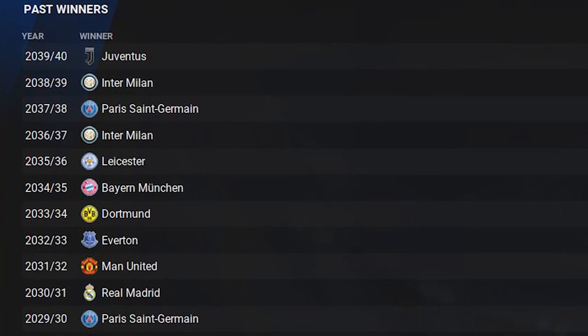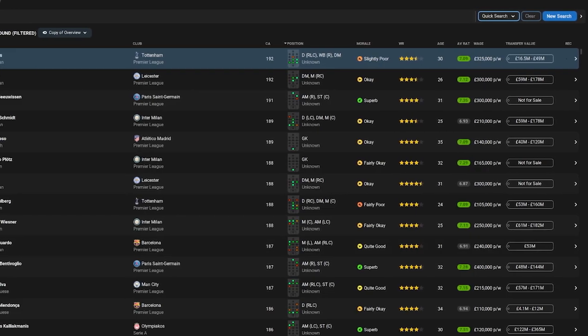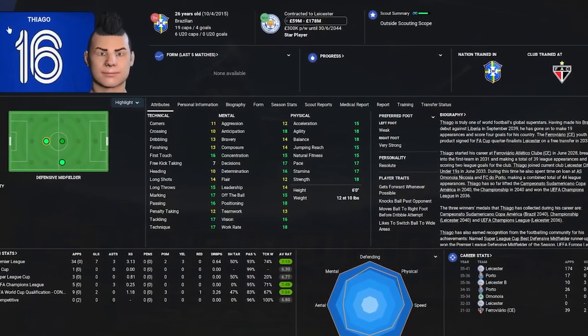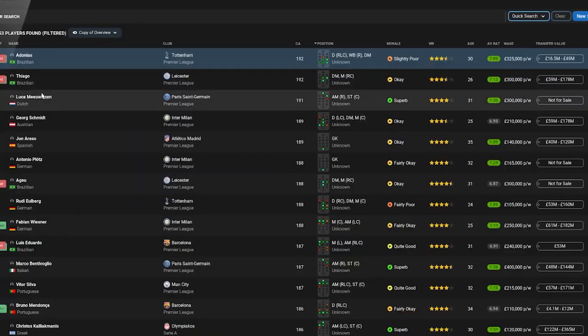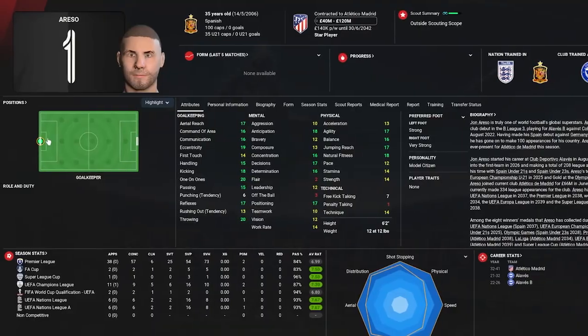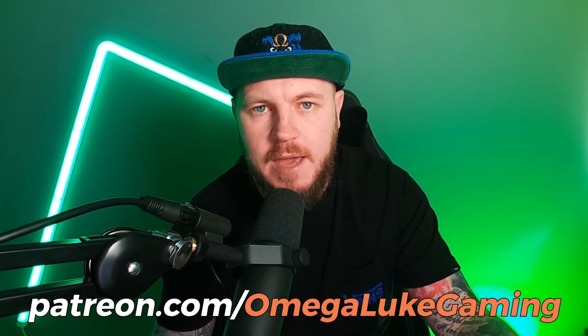Some shock Champions League winners too, with Everton winning it in 2033 and Leicester three years later. Using the in-game editor I can check current ability in the player search and see some of the best regens — like this amazing Dutch player at PSG, an amazing Austrian player at Inter Milan, and Atletico Madrid's goalkeeper who is easily the best in the world. Save game files for each point will be available on my Patreon at the £5 tier — the link is at the top of the description, or patreon.com/MegLukeGaming.